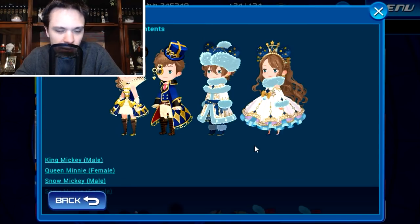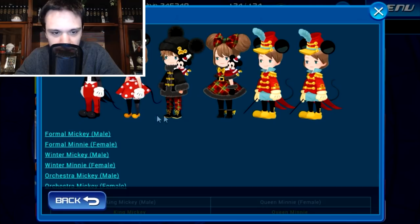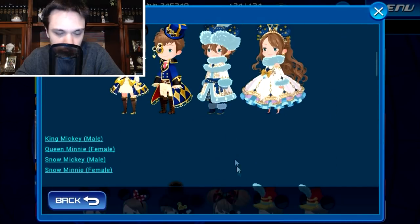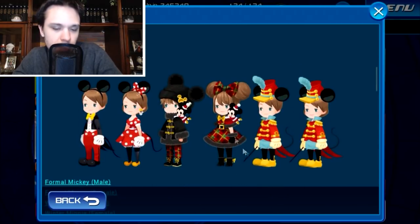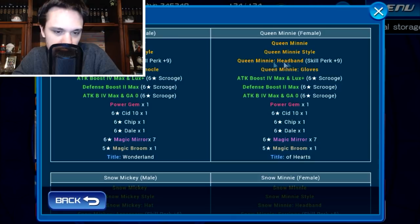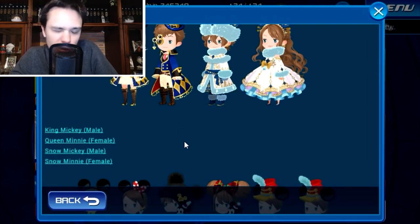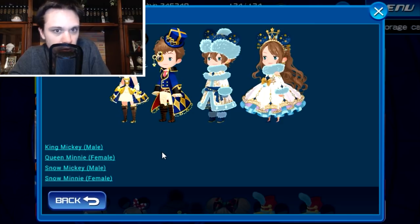Next up for the Mickey Mouse celebration, we're seeing a return of a ton of previous Mickey Mouse related outfits — the king and queen Mickey outfits, the snow outfits, and more old-school traditional ones like the marching band outfits and some autumn fall type stuff. The ones of major concern are the king and queen Mickey and Minnie Mouse outfits as well as the snow outfits, primarily because they come with a skill perk of plus 9 and plus 6 respectively. Aside from the skill perks, the skills within each of these avatar boards are not that great, so if you get these it would be purely for the skill perks.